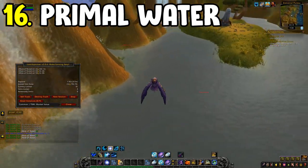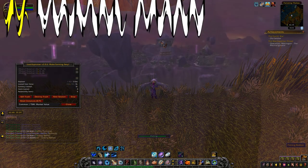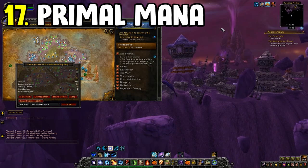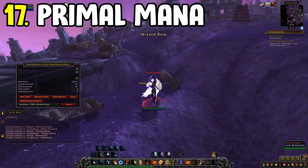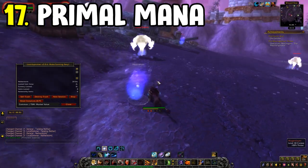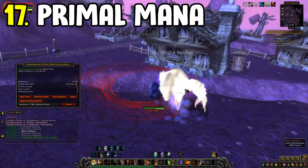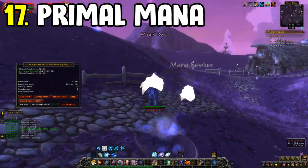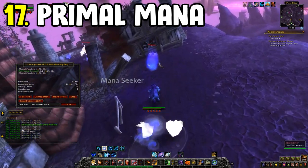Number seventeen is Primal Mana in Netherstorm. Go towards the floating village on the side of Netherstorm and burn down all the arcane spirit mobs — essentially recolored voidwalkers. They drop Motes of Mana, which you can sell for a lot of gold on the auction house once combined into Primal Mana. This can also drop nice world-drop items, so it can double as a transmog or recipe farm.